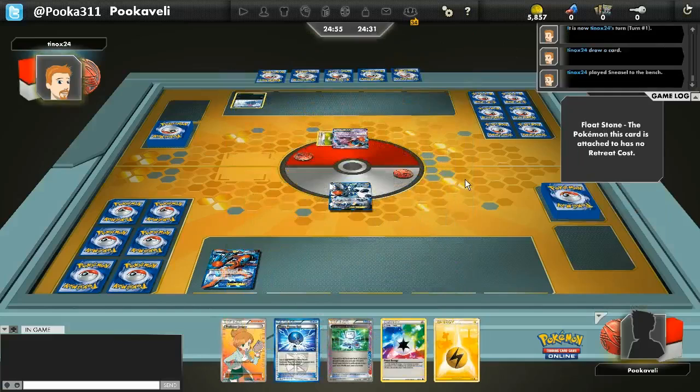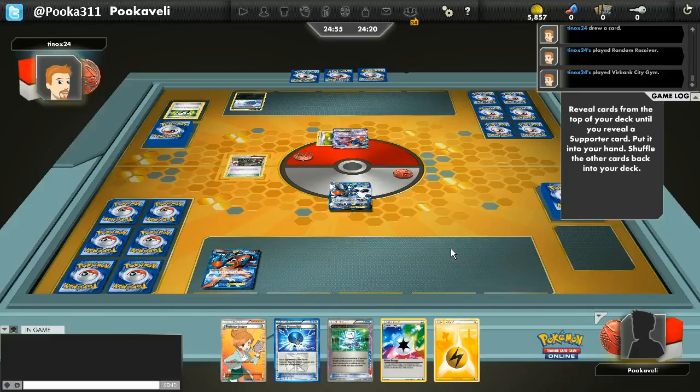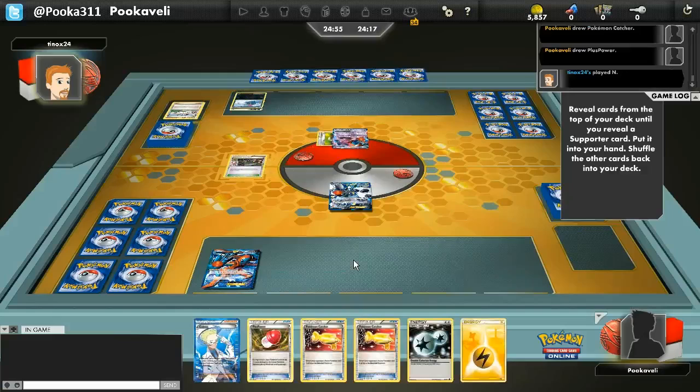My opening hand is awesome — I have Computer Search, Juniper, Plasma Ball. This is like a perfect start. I'm pretty sure I'll win if I get to play with this hand. Oh man, he gets an N off of the Random Receiver. We see a Deoxys from my opponent as well, and then a Sneasel on the bench, as well as a Virbank City Gym.